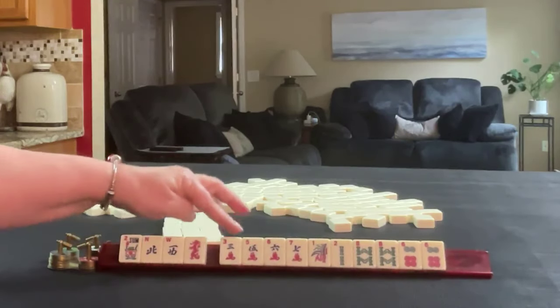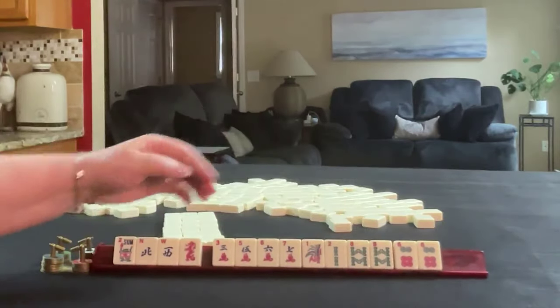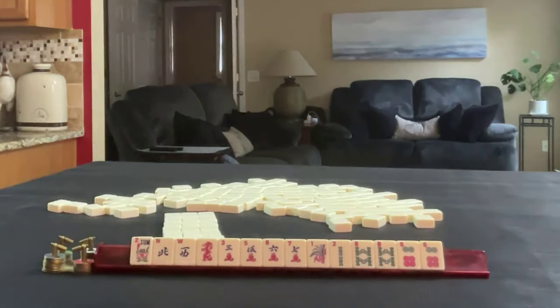Here are the tiles for hand five: flower, northwest red, three, five, six, seven in cracks, one, two, eight bam, and a pair of six dot. If these were your tiles, what would you focus on and what would be your first pass?